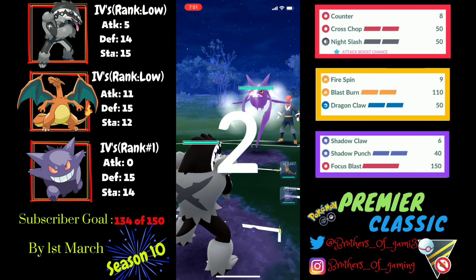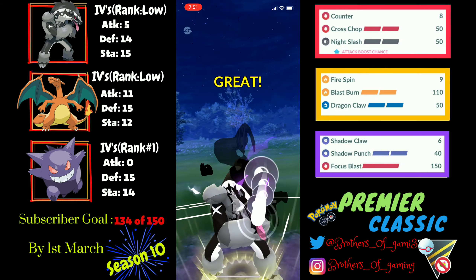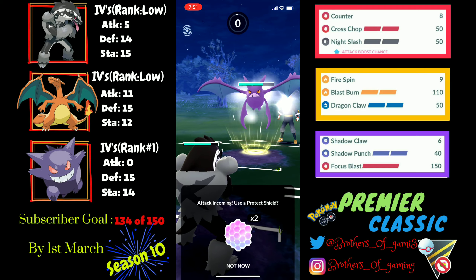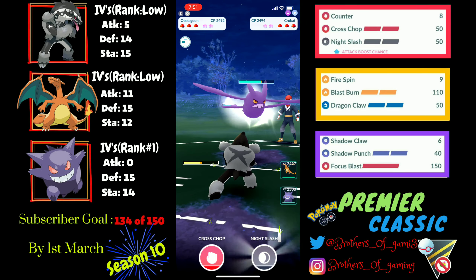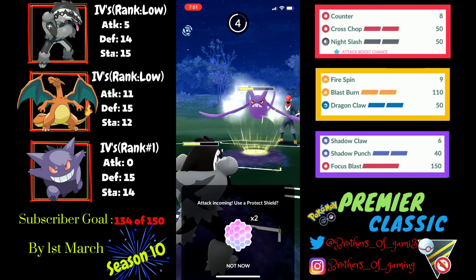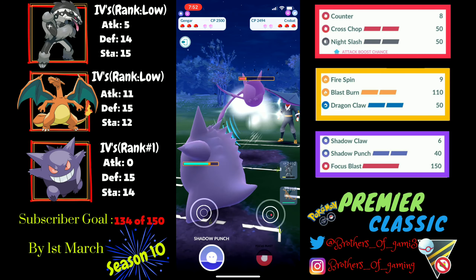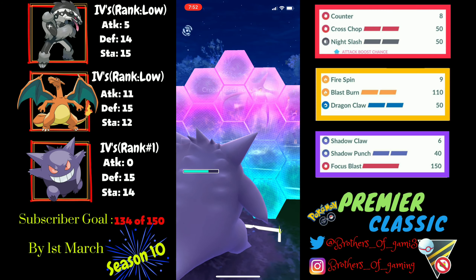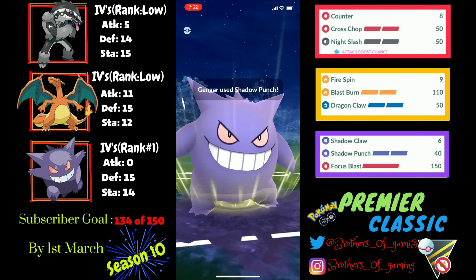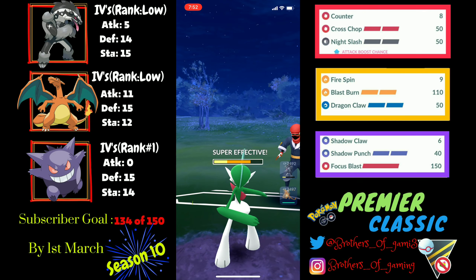Into the next matchup I've got a Crobat lead again — I'm quite frequently facing this matchup. I'm not sure how Crobat is performing in the ULPC meta overall. I play the same way — throw two Night Slashes on Crobat, take two Poison Fangs, then safe swap into Gengar. After building extra energy I shield, anticipating Shadow Ball, but they bait me. They come back with Gallade. Loaded on Shadow Punches, I throw back-to-back Shadow Punches which forces the first shield.